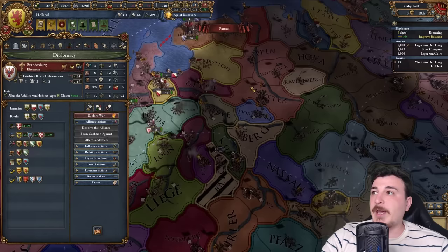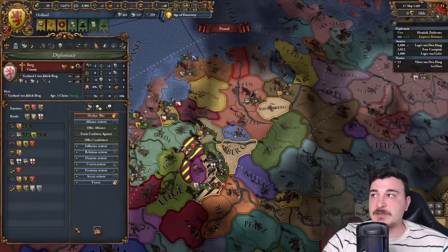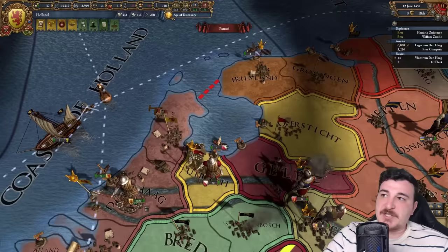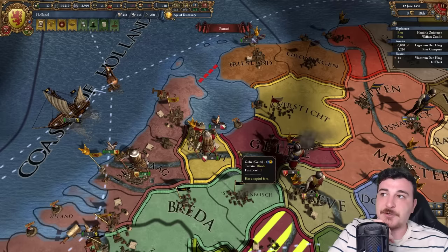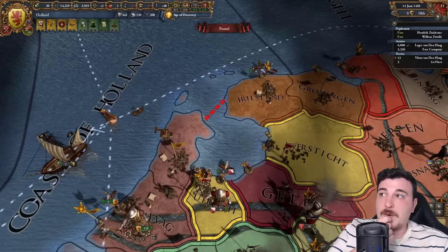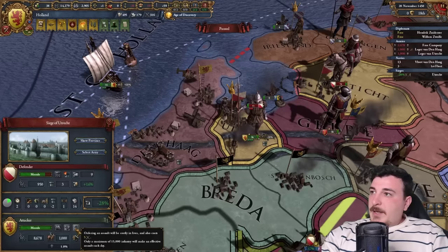I'm going to get an alliance with Brandenburg and some extra alliances with nearby HRE nations. I'm doing this to get less aggressive expansion with them — you get way less AE with nations you're allied to. Try to ally as many people as possible, especially in the HRE, when you plan on taking a big chunk of land. Attacking Utrecht gets rid of the horrible yellow on the map, while Friesland gives access to East Friesland, a really good province. Plus attacking Friesland means I have land access without needing sea tile control — but that yellow, I'm just going to go for Utrecht.